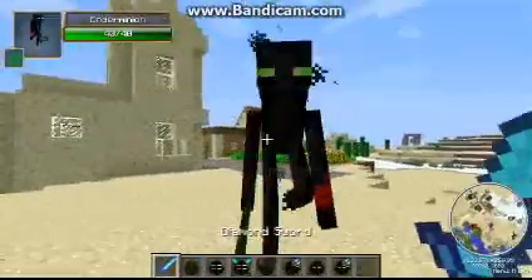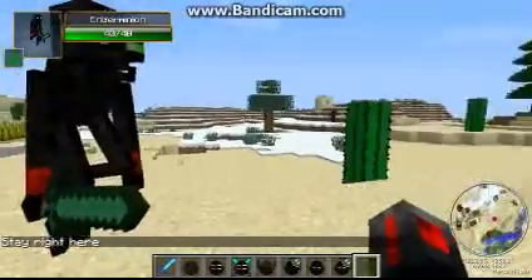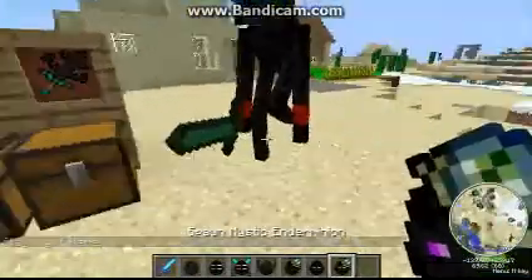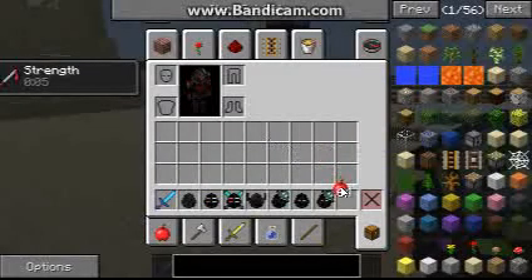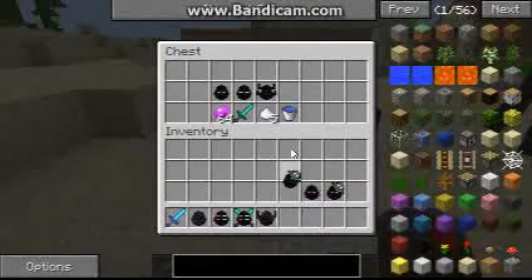You can even give the Ender Minion big weapons if you have mods like OreSpawn installed. He'll follow you around, and if you have an empty hand you can tell him to stay. He works like a dog — once you attack something he'll join in. There's also a variant that shoots fireballs at opponents, and you can tame him too.